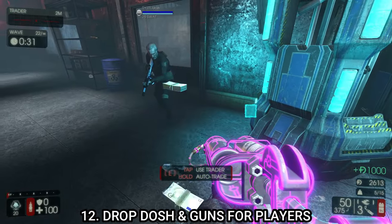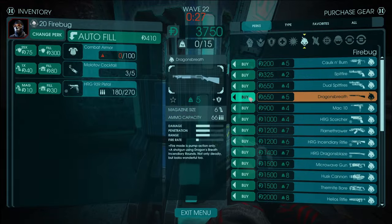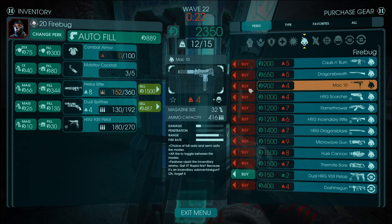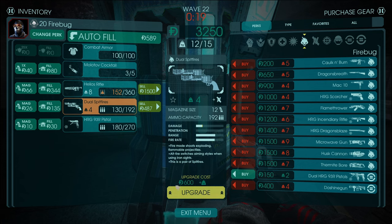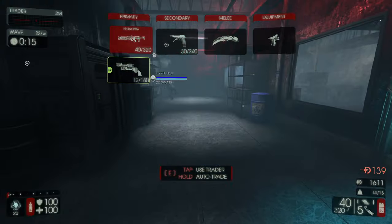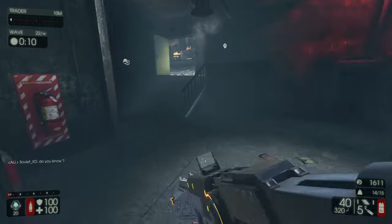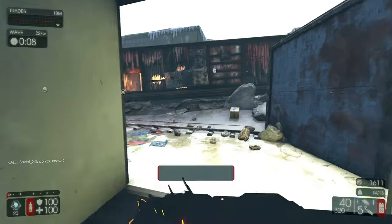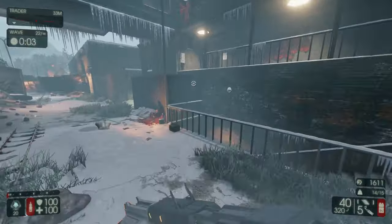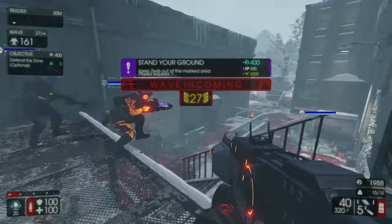Tip number twelve: before leaving a multiplayer game, always drop your weapons and dosh so new players who join the server can buy what they need. They can sell your dropped weapons or use them if they play the same perk. You don't have to do this, but it makes you a good team player by providing money and weapons for others.